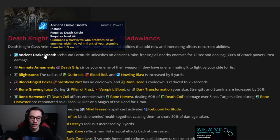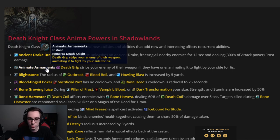First up is Ancient Drake Breath — whenever you Mind Freeze an enemy, you unleash an ancient drake that freezes all nearby enemies and deals frost damage. On its own it's okay, but combined with a few other anima powers it is extremely powerful — I'll talk about that later. Next is Animate Armaments — whenever you Death Grip something you steal their weapon. It's okay but generally not one of the stronger ones.